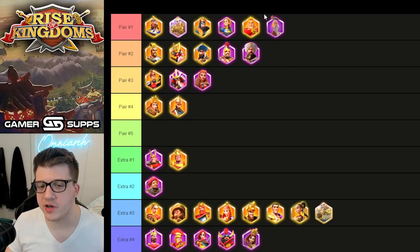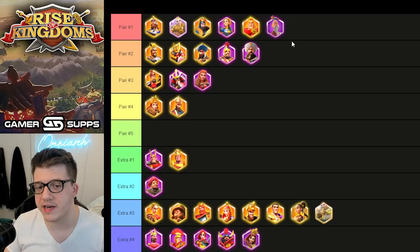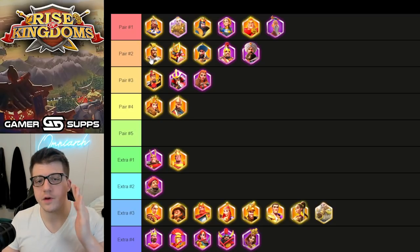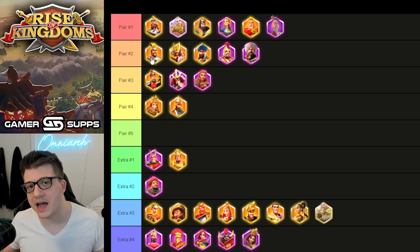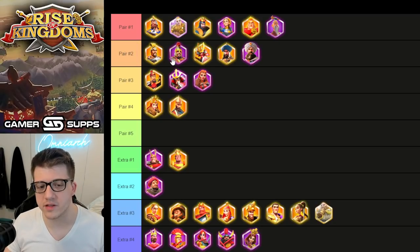It is still pretty squishy, so you have to be really careful. Those are the infantry pairs you can do if you're looking to combine legendary and epic commanders together. Moving on to cavalry — Cao Cao is in the same boat as Martel in that you can get him over time, though he's not quite as good. He serves a specific role of killing gatherers out in the open field.